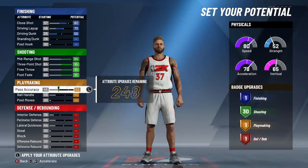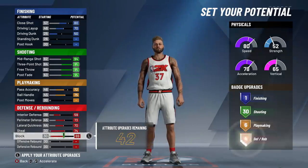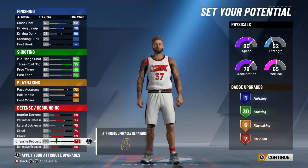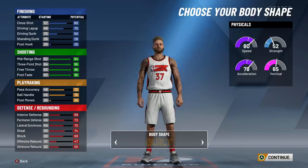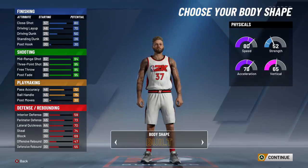For your physical profile, you're going to want to pick the first one so you get the highest speed. On my attributes, do exactly what I do. You want to put your close shot as 80, driving layup max it out. Driving dunk you can lower it to a 40 — you only need a 40 driving dunk to dunk the ball, but I just wanted to do 50. Put all your shooting all the way up, max out all of your shooting so you get the 30 shooting badges. Put your pass accuracy on 72, ball handle 75. In takeover you can speed boost — I do it all the time. And eventually you will be able to speed boost without takeover, and I'll explain why later in the video.